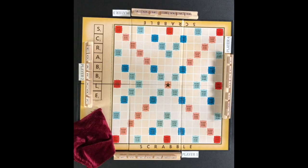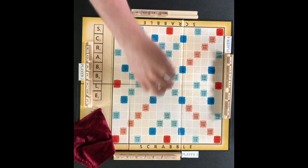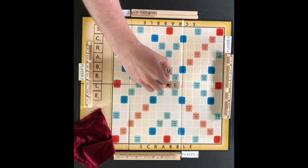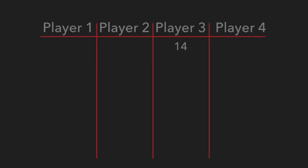The game begins with player three creating a word with at least two tiles and playing one of the letter tiles on the center star. Player three will play the word 'game'. After each turn the player will score for the word played. The letter tiles played add up to seven, and that amount is doubled as the middle star is a pink double word score. 14 points are recorded for player three.